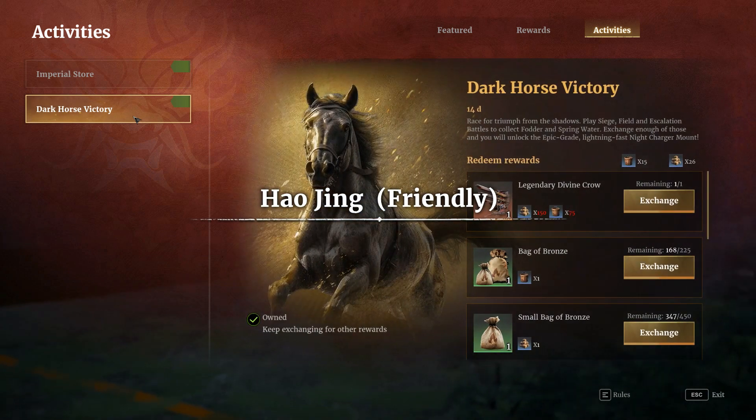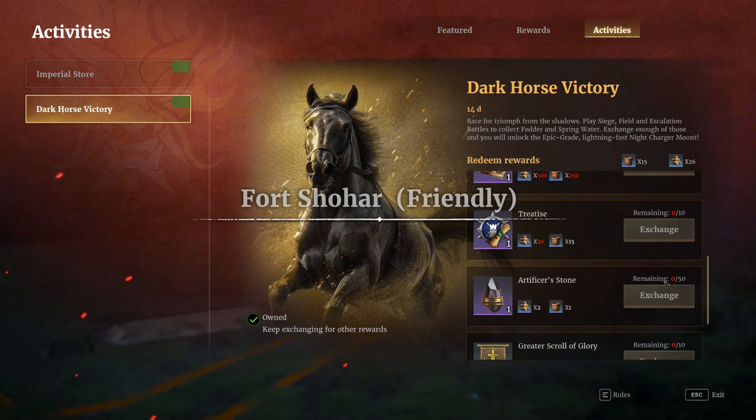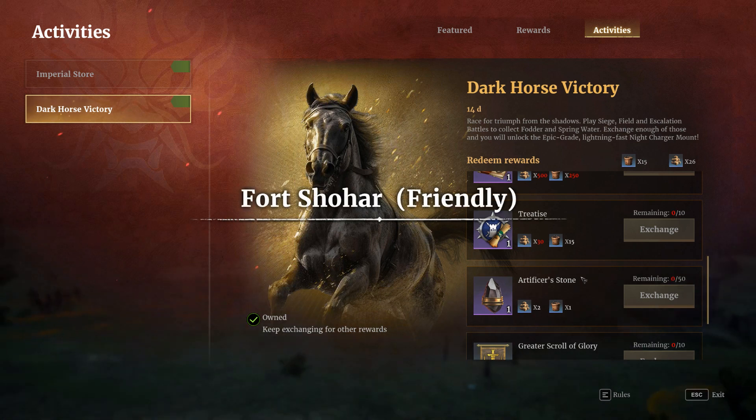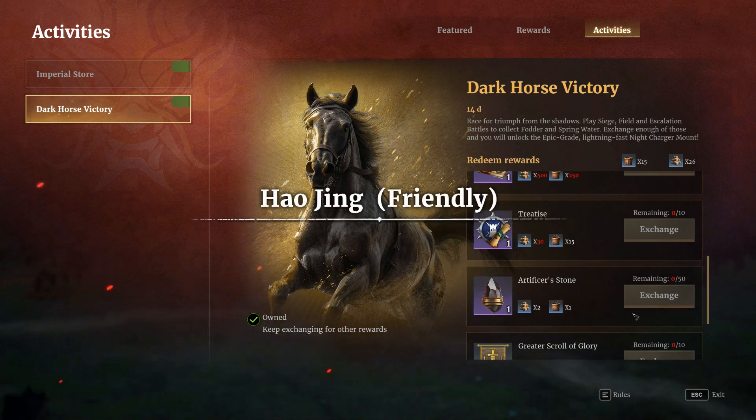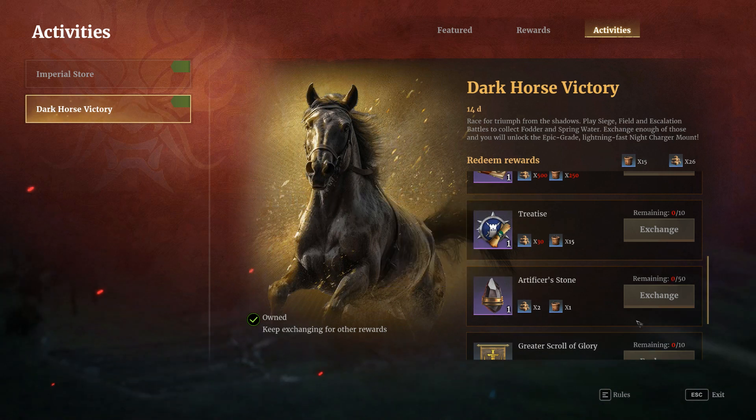The next one would be events. Not just this event, but events in general are very good for it — so 50, a very large amount and very easy to get. Keep an eye on current events and just come in and do those.